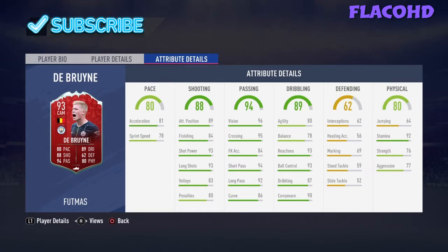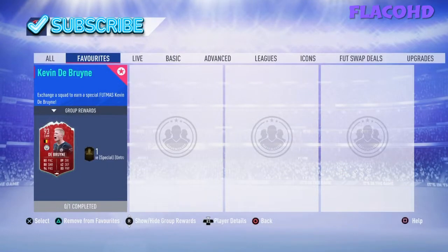He looks like a very good Team of the Season card if you really put it in perspective. Look at his stats: 93 shot power, 93 long shots, 95 crossing, 96 vision — his passing is amazing in general. He has 92 stamina, 93 ball control, and yeah, it's pretty good.